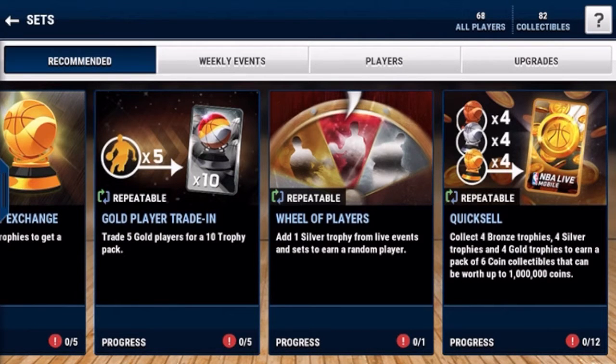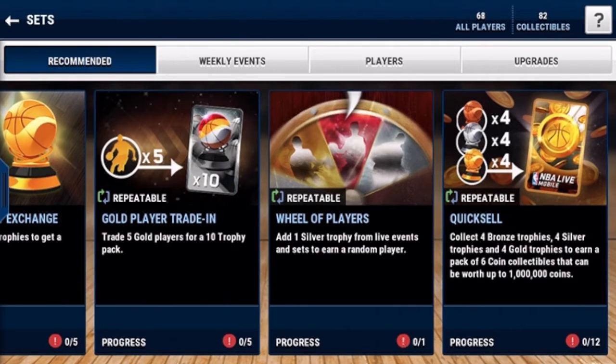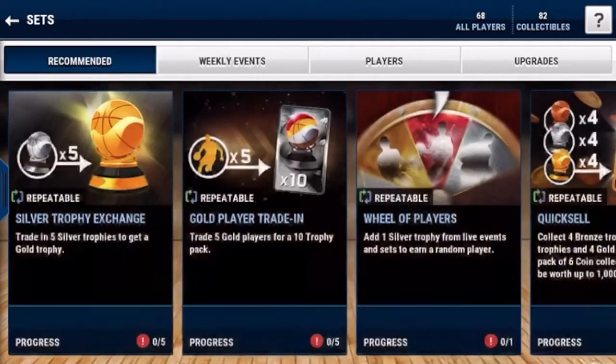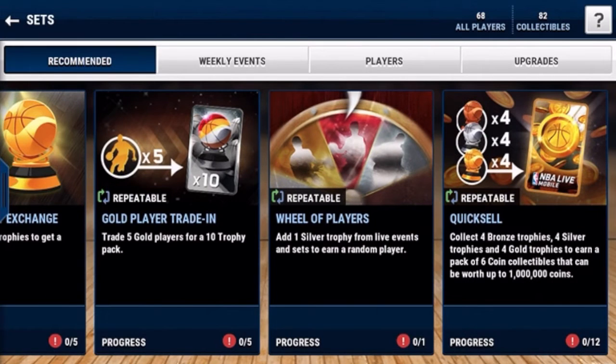Another aspect is going to be Sets. Sets, if done right, can be a great way to make a lot of coins. One thing you can do to make coins is Quicksales. Quicksales are based on luck, and statistically most of the time you're not going to make any coins. But if you do end up with a good Quicksale, you could come away with 30, 40, even 100K depending on how much you get.